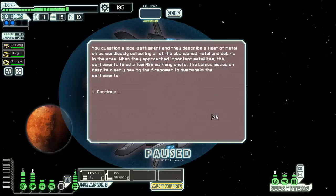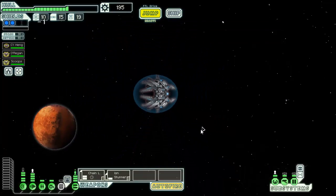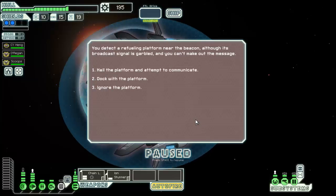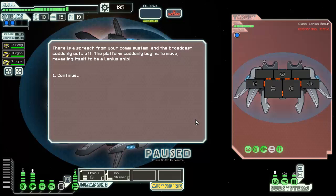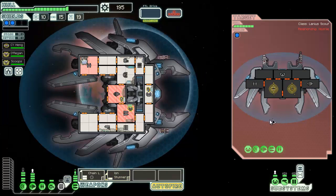Moving onward. Hail the platform and attempt to communicate. Of course, it's a Lanius ship. Weapon-wise I've not had many options yet. That's gotta be fixed — well, it's not as vital now since I've taken out his weapons.